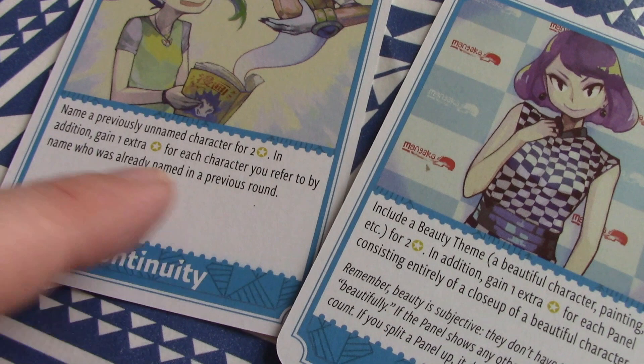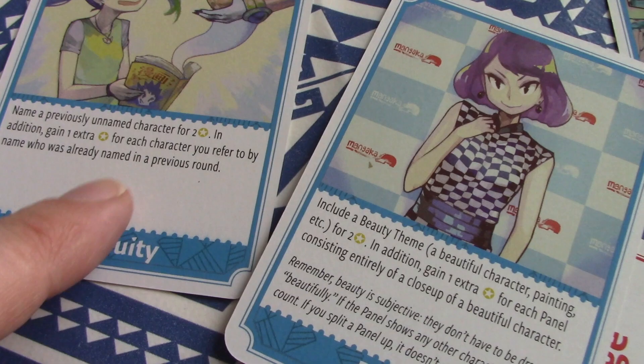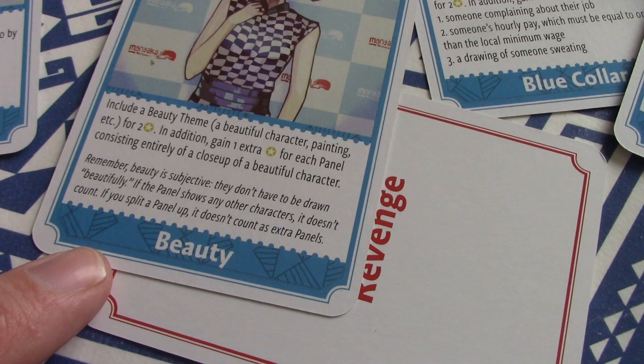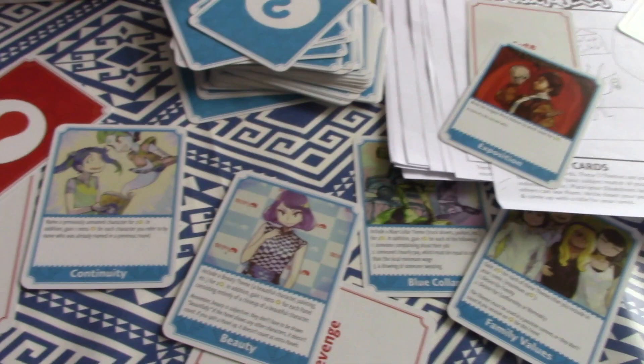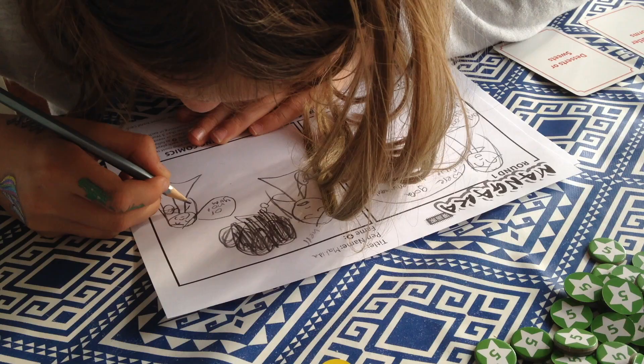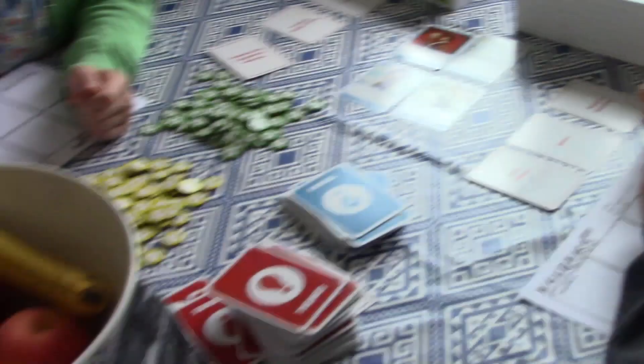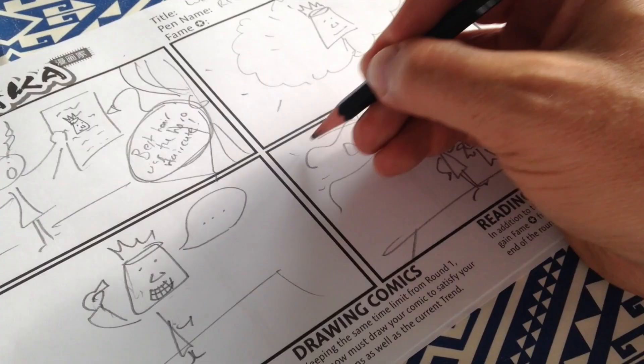Another trend says beauty: include a beautiful character, a painting, etc. for two additional fame, plus one extra fame for each panel consisting entirely of a close-up of a beautiful character. A lot of the scoring is about convincing your other players that you deserve the points the card is trying to award. It's these trend cards — the blue cards — that really separate everyone's comics from each other, and that's really where winning the game comes about.